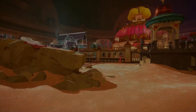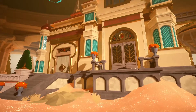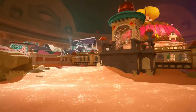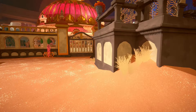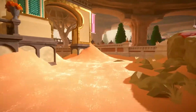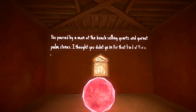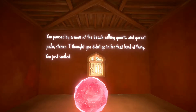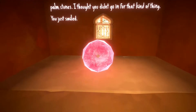All right, let's go on to the gateways. Well, this is weird. Holy! I hope that's not going to be too loud for you guys. Now that is what I call some music. All right, what have we got down here? 'You paused by a man at the beach selling quartz and palm stones?' 'I thought he didn't go into that kind of thing.' 'He just smiled.' All right, we've got some magical stone. I have a feeling we're going to need to touch this.